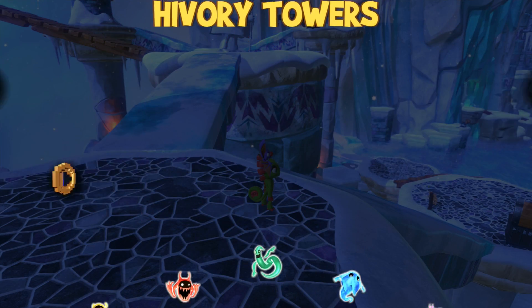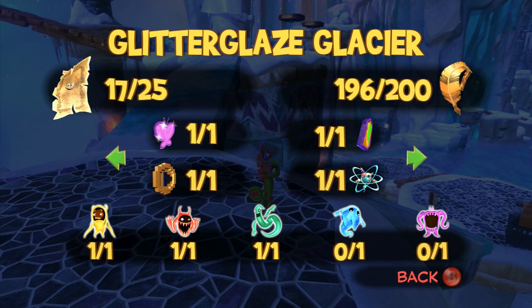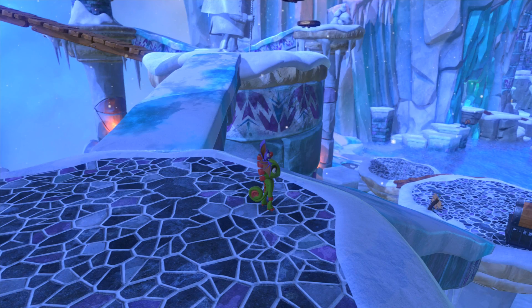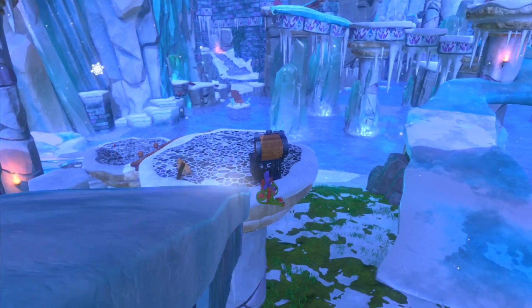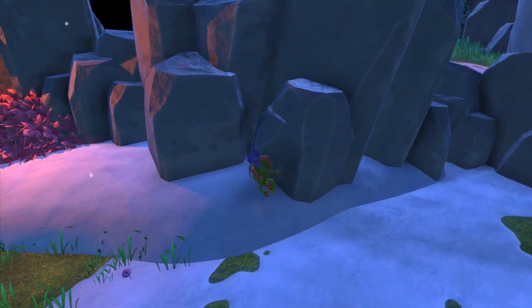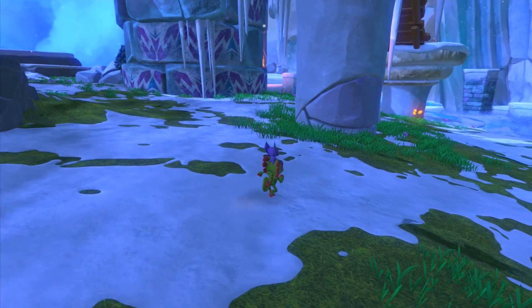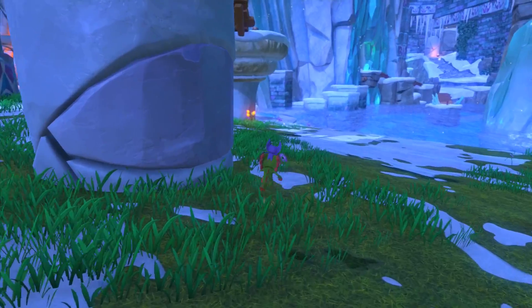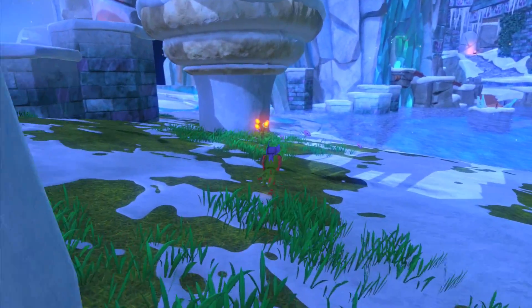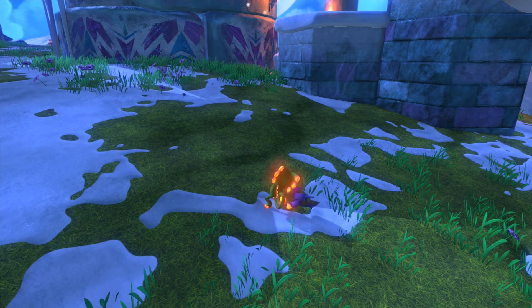How are we doing on quills by the way? Not bad — we got four quills left, that's not bad. Oh, here we go, here's the fire thing! Okay, so we can just fly up — let's do it! This looks very Disney-ish with this castle design, it's very cool.